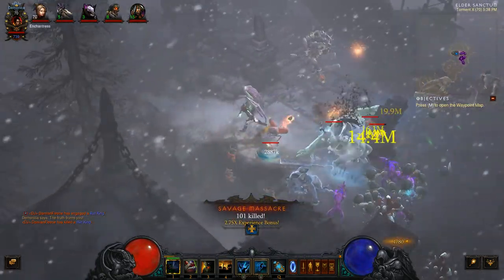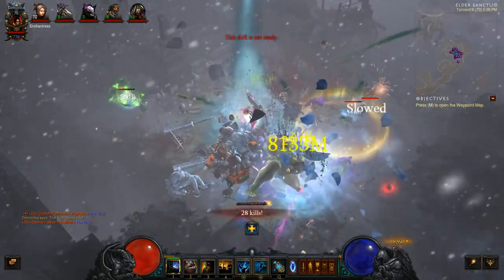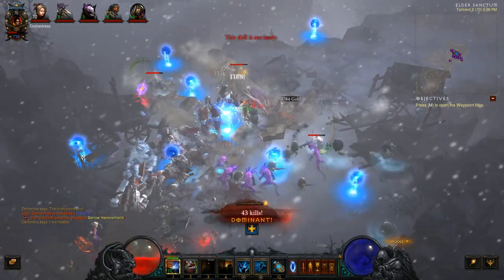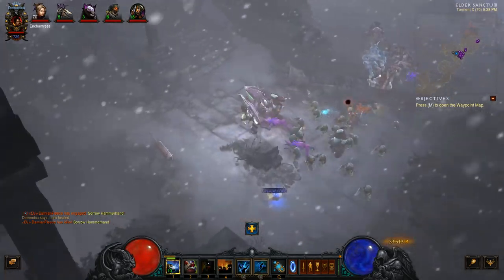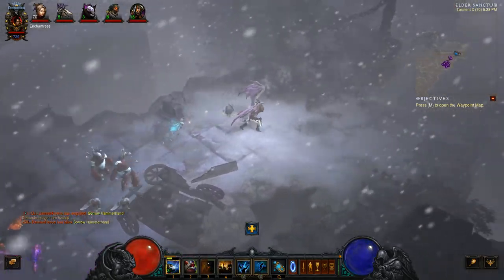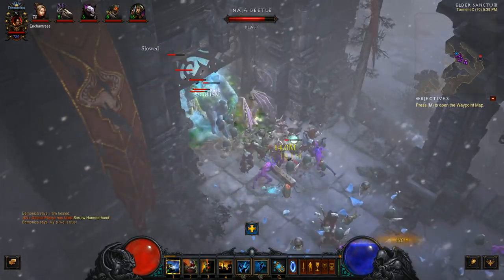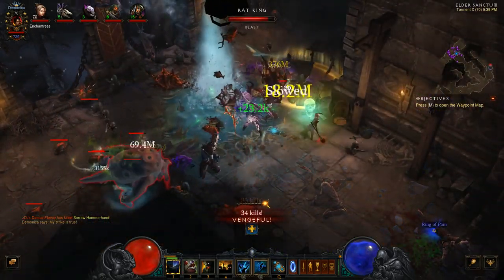I've been enjoying the changes from patch 2.5. I think they did a good job on this patch — I'm enjoying it a lot. For those curious, I am on my Zunamasa Death Breath Farming build, and I must say I'm definitely enjoying it. I get a lot of Death Breath dropping with this particular build.